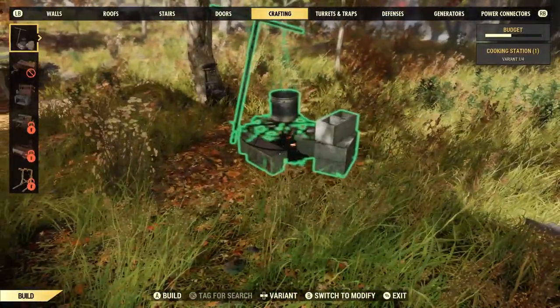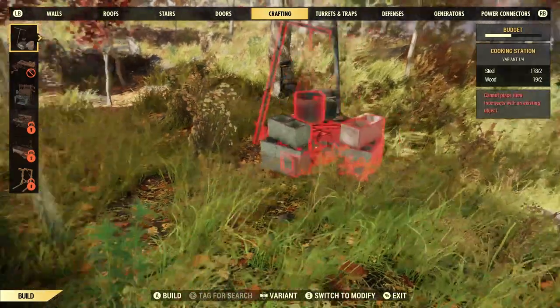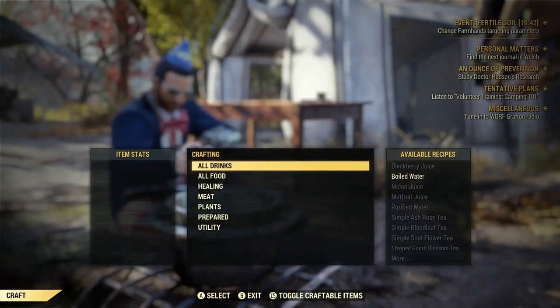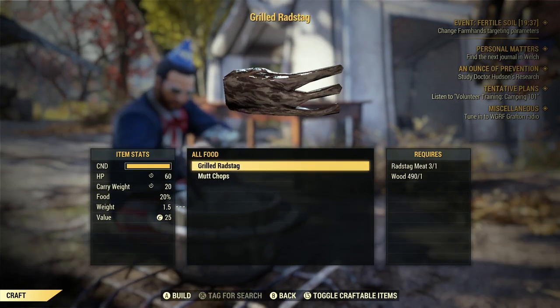I also put my cooking station outside. I'd like to have it inside, but I don't have the cooking stove type unlocked yet. I could theoretically put these basic ones inside if I wanted to, but it would be a fire hazard. Plus, the smoke would probably suffocate me. Safer to stick to cooking outside for now.